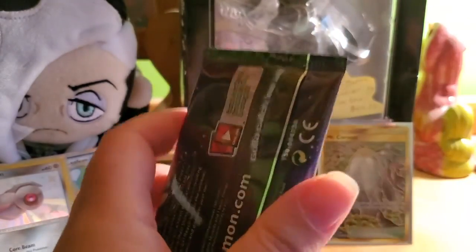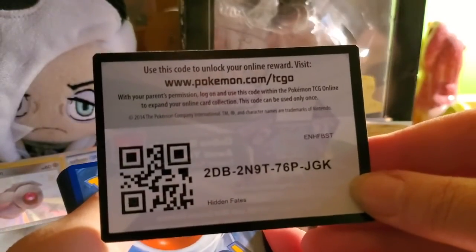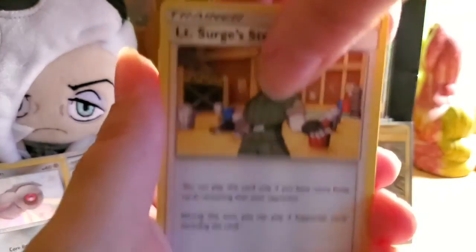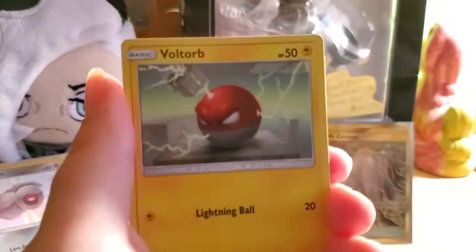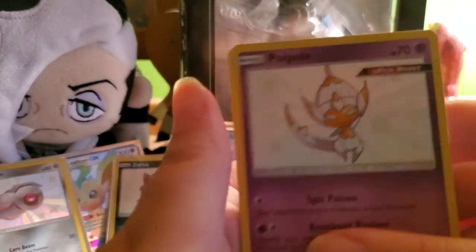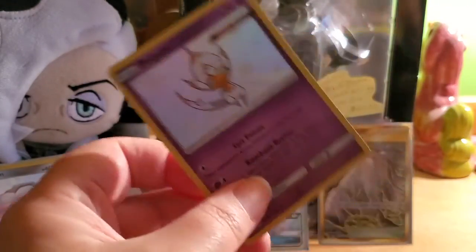Last pack of the first elite trainer box — here we go. Steel energy, Lint's Surge's Strategy, Pokémon Center Lady, Sabrina's Suggestion, Staryu, Slowpoke, Voltorb, Pikachu, Ekans — whoa, a shiny Poipole! And another Snorlax non-holo rare. That's six hits in elite trainer box number one!